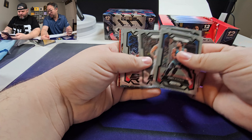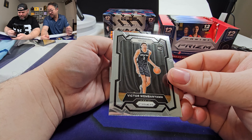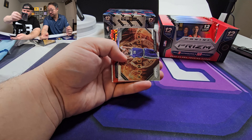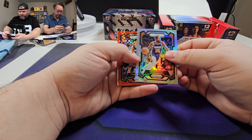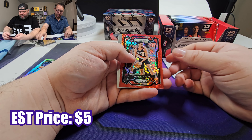Let's just hope we get our value back. Victor Wimbanyama, number one - base. Centering looks pretty good, back looks solid. We got a Kevin Durant in the Suns jersey, I'm going to sleeve that up. We got a rookie - Bread Power, I guess we want to call it - out of 75. They even changed the numbering font on the back.